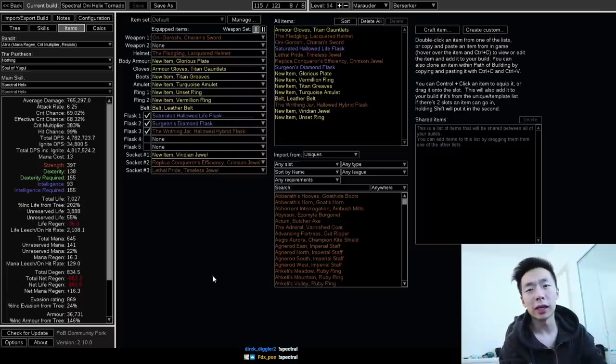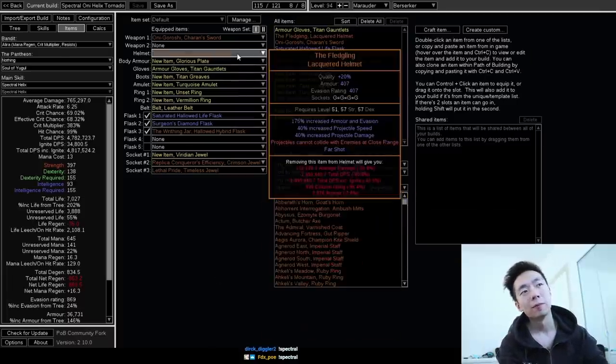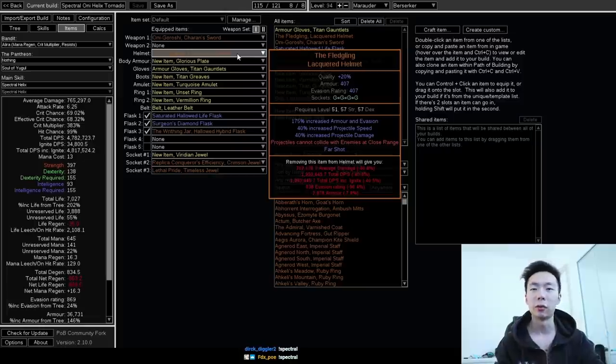The only other core unique I have in here is the Fledgling. This is another one of those uniques that isn't available early day one, but should be available by the end of day one or maybe by the end of day two. Either way, you can just run without it, but it does give you a pretty significant boost to your DPS. It is a guaranteed drop from Heist, and this thing tends to go for 1 to 2 chaos — it's not expensive.